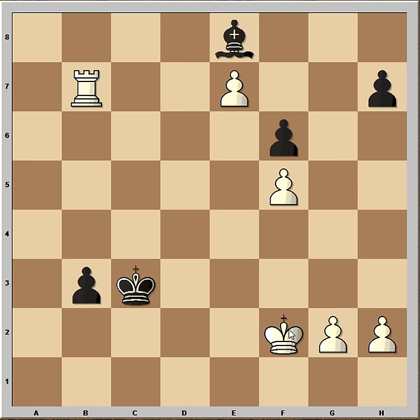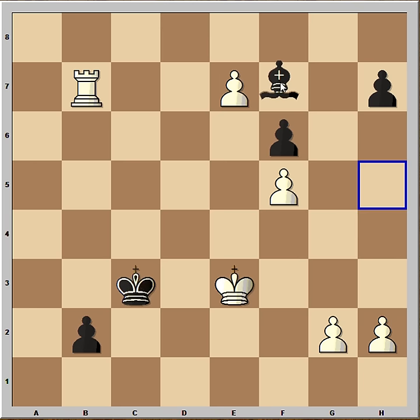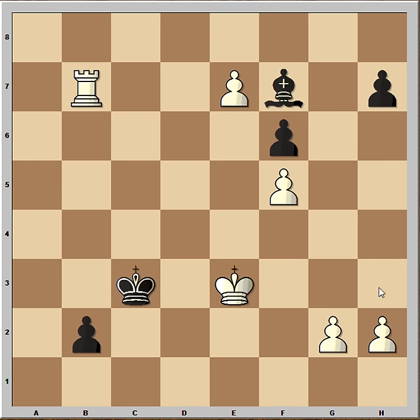Let's see how it works in real life. King to F2. B2. King to E3. And now Bishop to F7. G4. And this is what was on the mind of Boris. He wanted to play Bishop to B3.